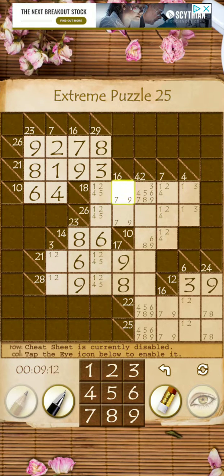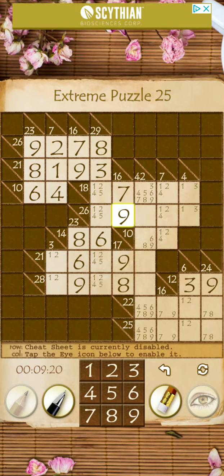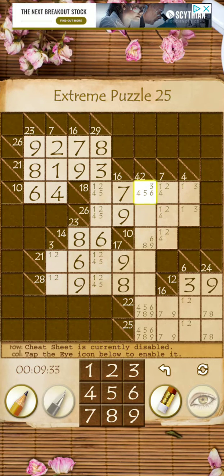Likewise, this one cannot be a 9. Because that would leave only a 9 remaining, and 1, 2, 3, and 4 add up to 10 — so this one has to be a 7, and that one has to be a 9. We could also cross out those two — we know that can't be that. So the max that could be is: 7 and 6 would be 13, would be a 5. So 1, 2, 3, and 5 — we actually can't even have a 4 in that row either.